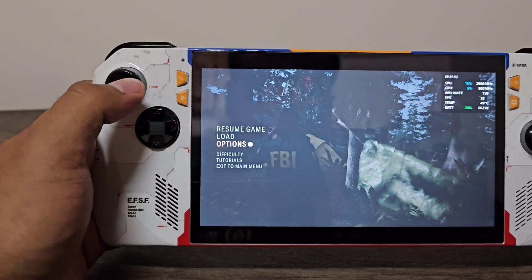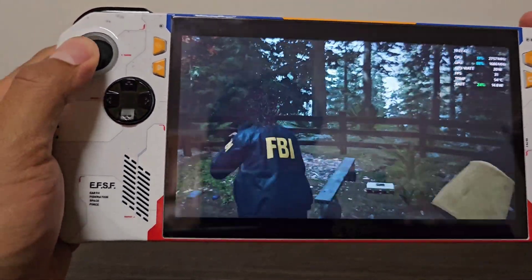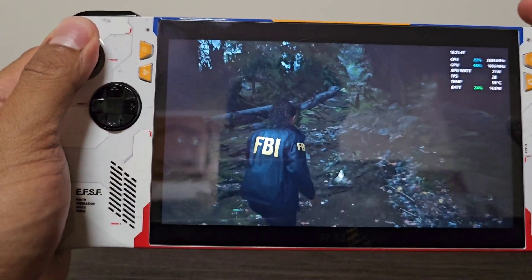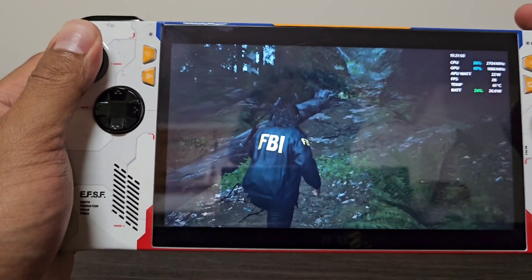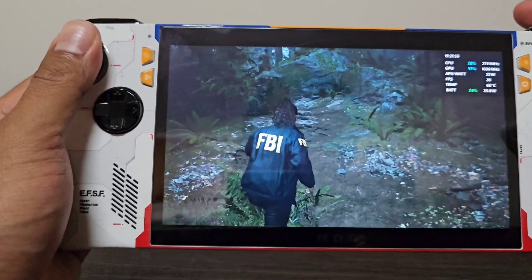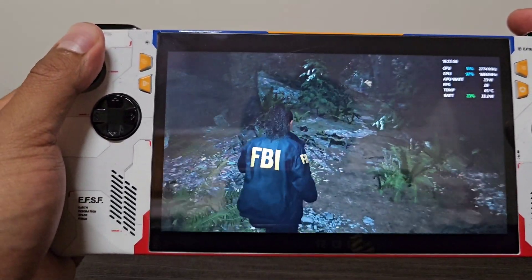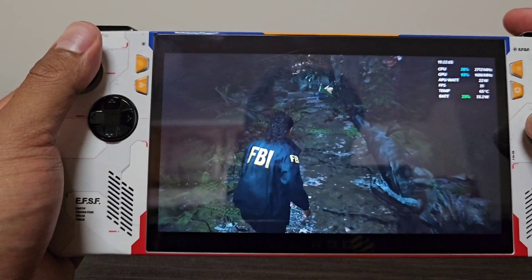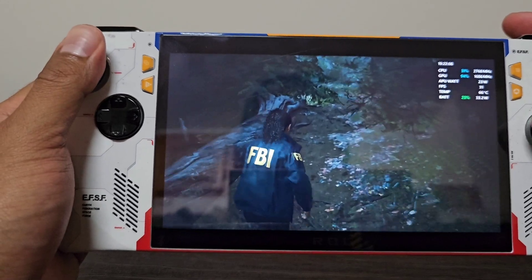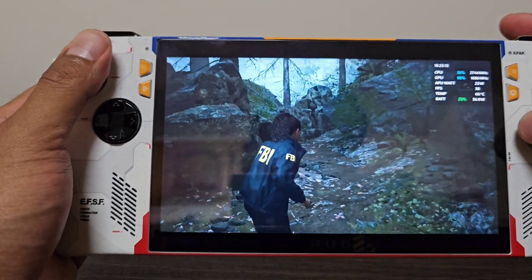With these settings you get good quality and won't see anything under 30 frames. Even unplugged you might dip down to maybe 28 or 27 max. Plugged in it won't go under 30 at all. There's this area near the tent where it usually drops two to three frames when unplugged, but plugged in I haven't had anything drop below 30 anywhere in this whole forest.